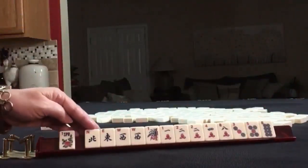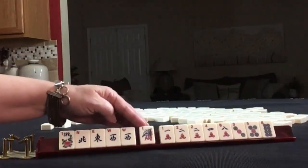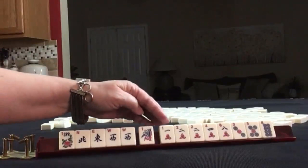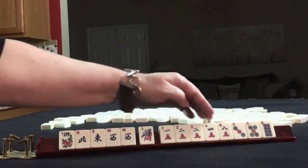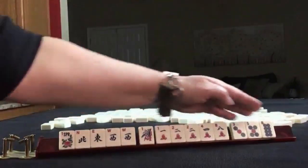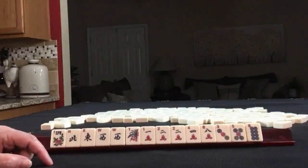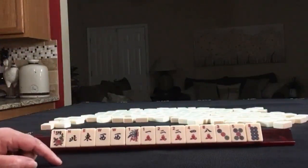Flower. Northeast, west. Pair of west. Single bam. A 1. Then in cracks we have 1, 2, 4, 8. Pair of twos. Here we have 3, 5, 8 in dots. If these were your tiles, what would you focus on and what would be your first pass?